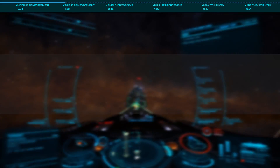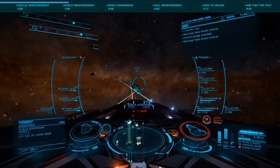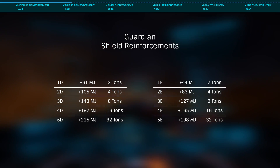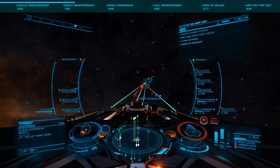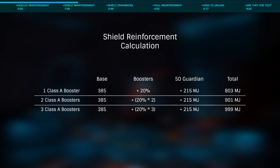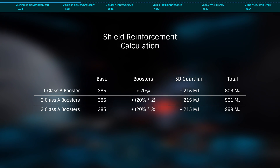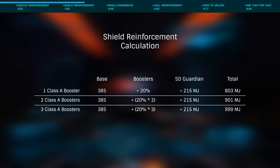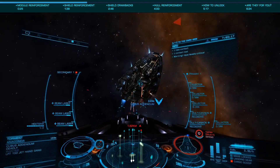Now let's look at the second best of the three and likely to be the most popular: the Guardian shield reinforcement. These come in classes 1 through 5 and, like the module reinforcements, can be added to any standard or military slot. You're able to outfit as many as you have slots and power for, with these working much like the Guardian FSD booster where their power is added to your shield strength after multipliers from your boosters are taken into account. They have no impact on resistances, increasing your base megajoules only. As they have relatively low energy draw, they can be an excellent choice on medium and large class ships, especially those with multiple optional slots.